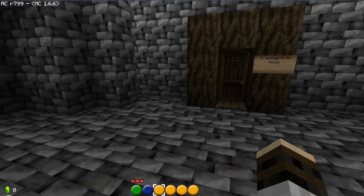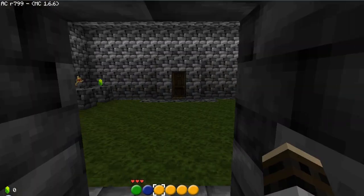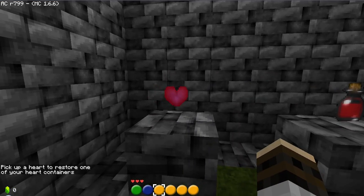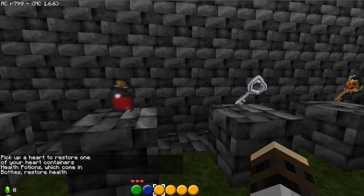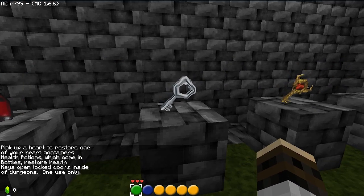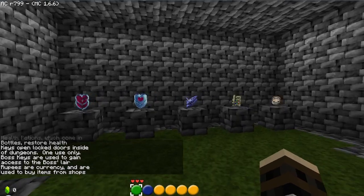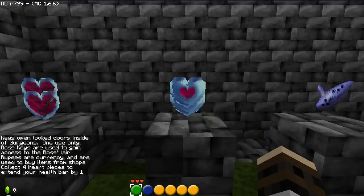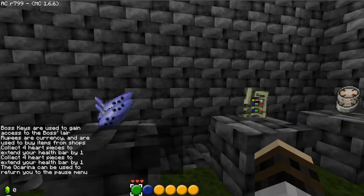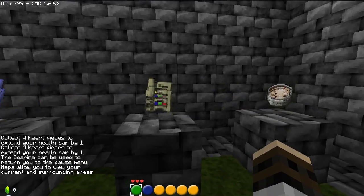Quest status — under construction. Okay. The training room. Alright, let's do this. Oh my god. Picked up one heart to restore your heart containers. Health potions become bottles, restore health. Keys — they got keys? And money! Oh my god. That's kind of glitchy. I know what this does — I played Zelda, come on. The training room can be used to return to your pause menu.